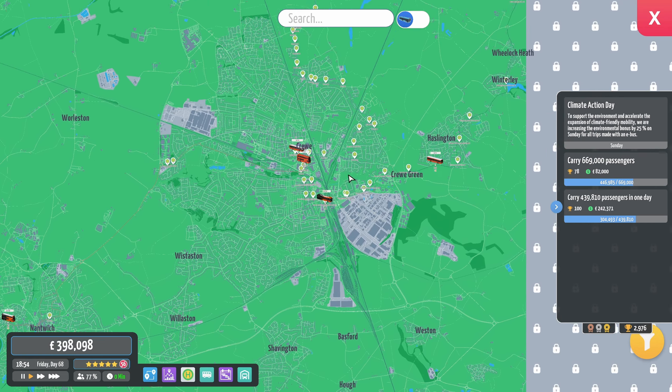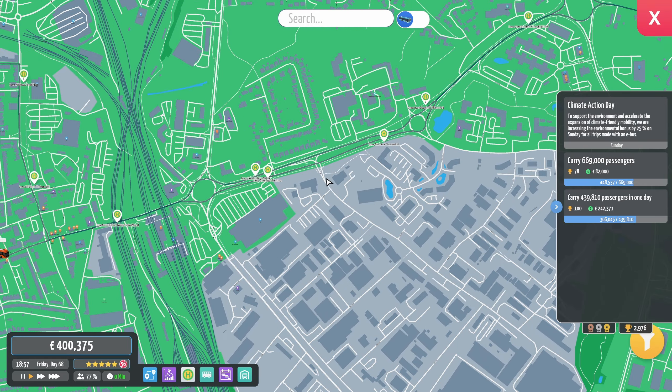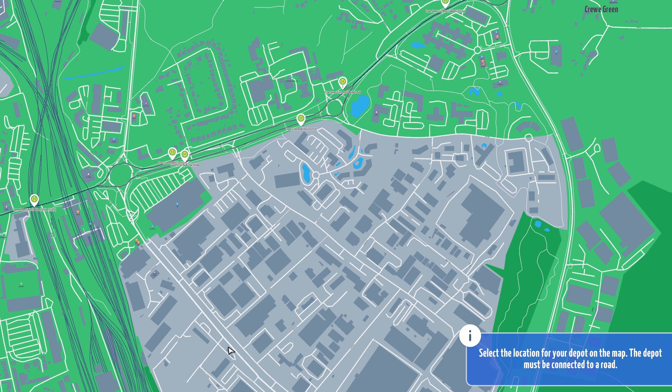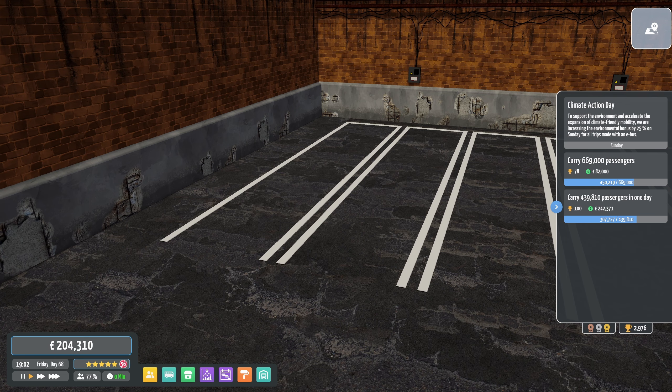Should we just have a depot in Crewe? That would make sense. How about this near the railway — there's a big industrial estate here. I think that's the mini garage there. Yeah, we'll do that then. New depot, stick it there — that can be our depot. We'll just buy the cheaper one because we can expand after that.